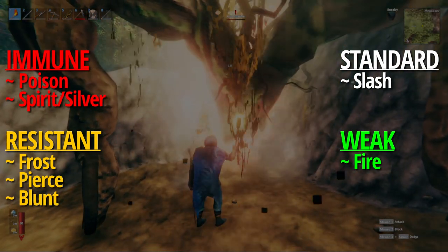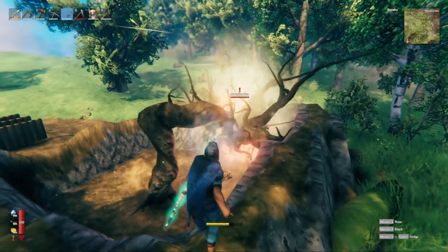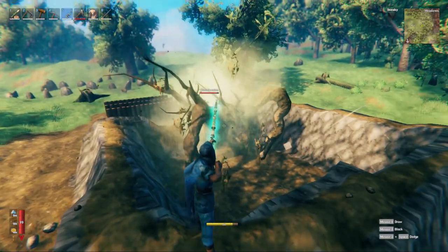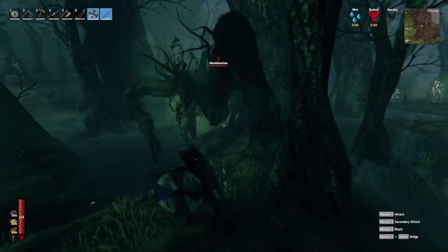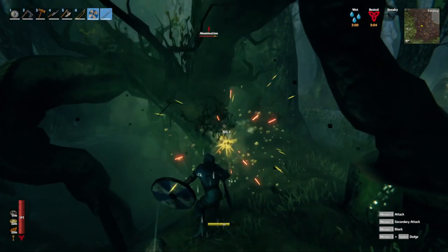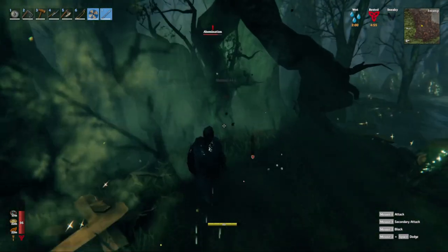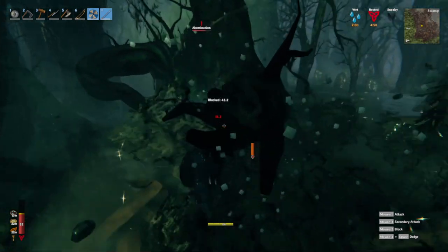Now that we know what they're weak to, let's take a look at what I believe are the best ways to take them down. Every player in Valheim is going to have a different level of what they deem as cheesing an enemy. For me, cheesing is anytime I use terraforming to keep safe from damage, edit the AI by trapping it, or use anything from the build menu to impede movement. If you use grittier in-game methods, you might find the swamp biome makes this difficult and the other adds can make it challenging.